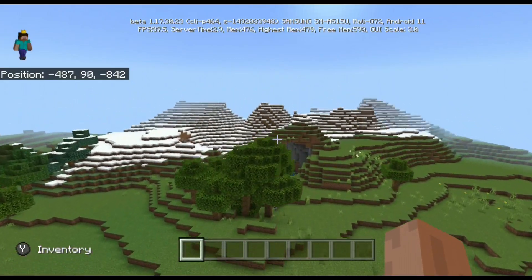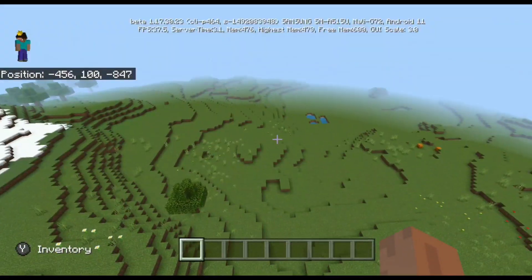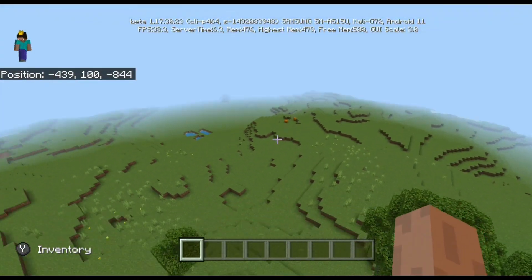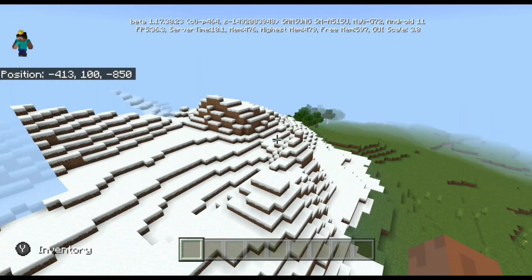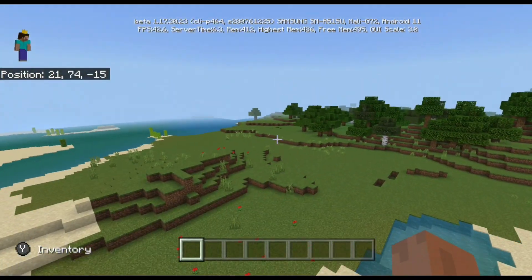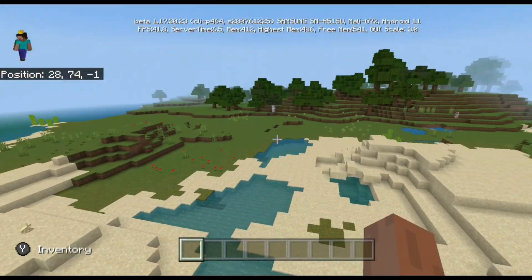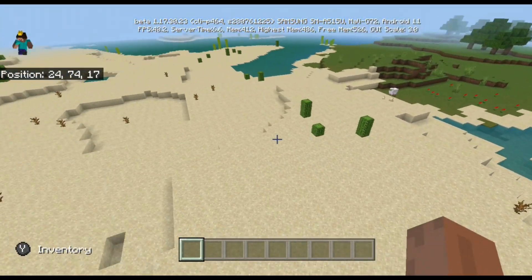Basically, the entire world has essentially changed in some way, because now in this one beta, every single biome now generates much more smoothly and much more realistic than usual. To put it simply, there's basically a change where when going from one biome to another, there's a much, much better transition.